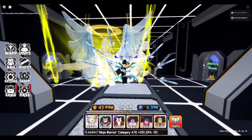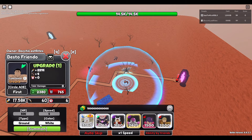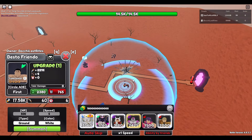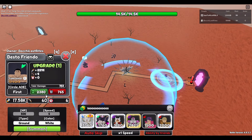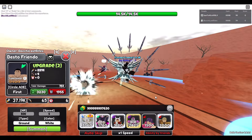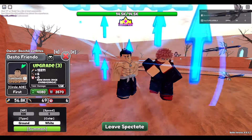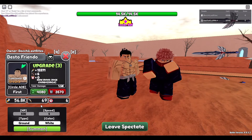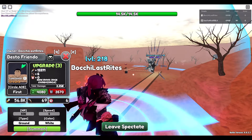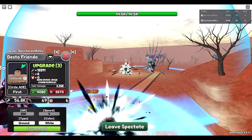Now we're going to be showcasing Todo Aoi — also known as Toto. We've got Itadori Yuji on his side. At first upgrade: 17,000 damage, 60 range, 6 seconds per attack. Upgrade 2: 37,000 damage, 65 range, 6 seconds per attack. Upgrade 3: 56,000 damage, 69 range, 6 seconds per attack. Yuji fights alongside him and teleports back inside Todo. That's kinda good.